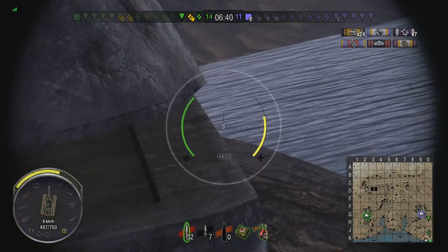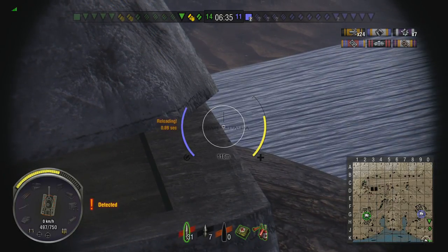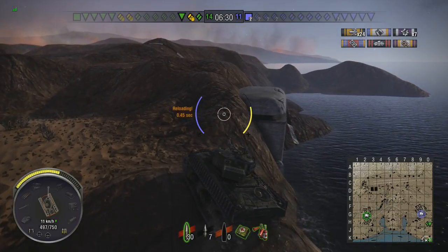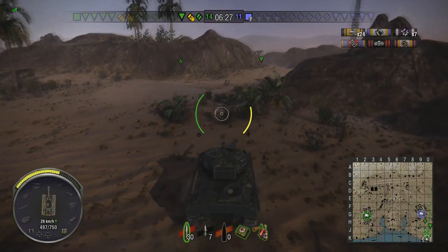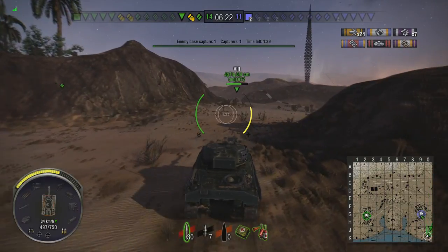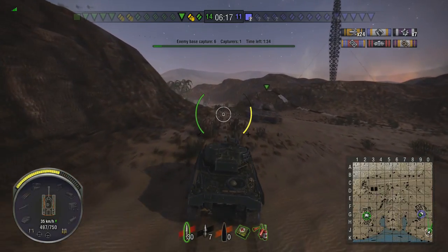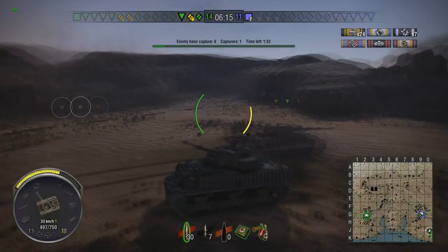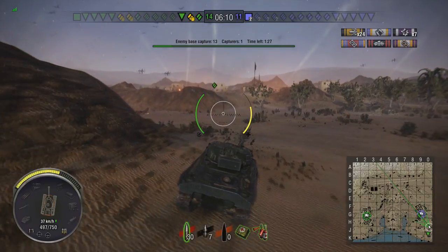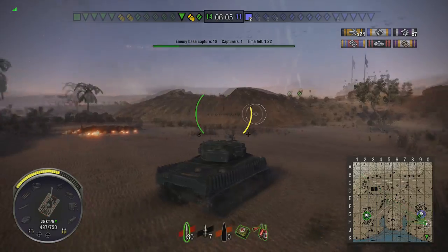I'm trying to get a shot at the Lorraine here, and I would have been able to had he stayed right there. I took a shot just in case he was unspotted, because that would have hit if he was presenting his side armor. But he's just in a position where we are unable to hit him, and if we do push in we're probably going to drown.